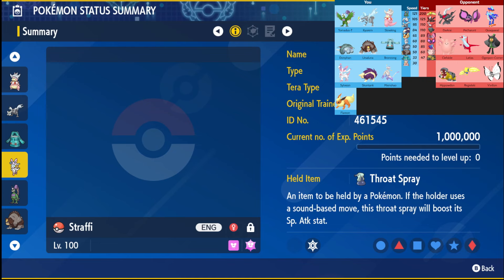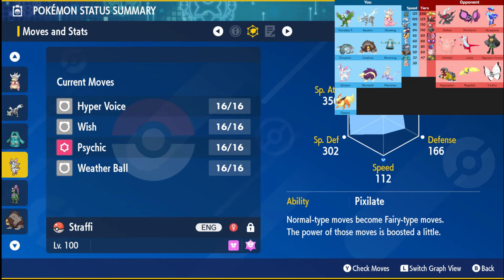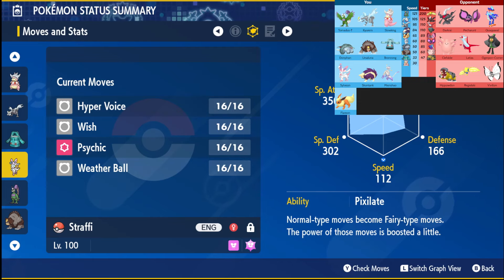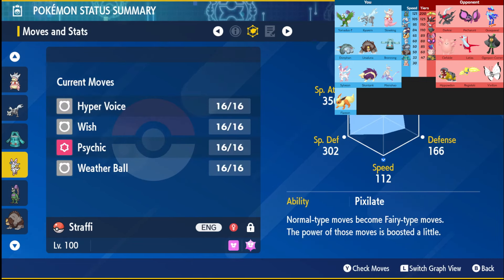Next up we have Sylveon with the Throat Spray rocking Hyper Voice, Sidekick, Wish, and Weather Ball. Sylveon is able to deal a bunch of damage to most of my opponent's team with Hyper Voice. Petorunt is the only one that can resist it, and I get the plus-one with the Throat Spray from Hyper Voice, then click Sidekick. This is my Trick Room sweeper — I made sure to make it the slowest mon on my team, so if Hippowdon isn't a minus speed nature with zero IVs I should be able to under-speed it and go first in Trick Room.